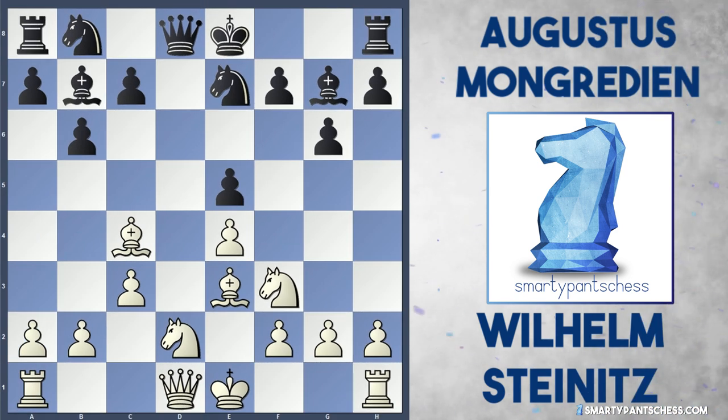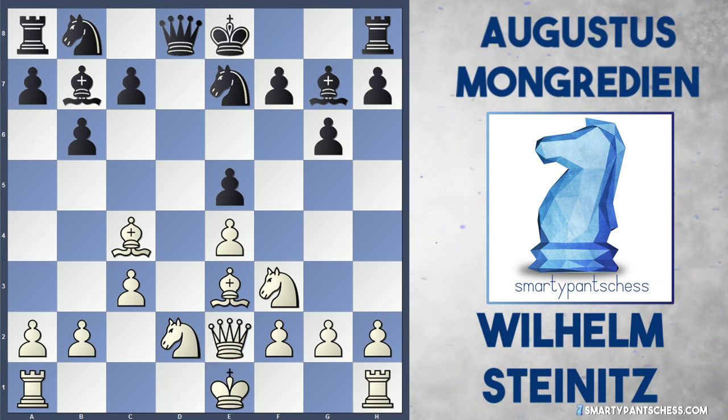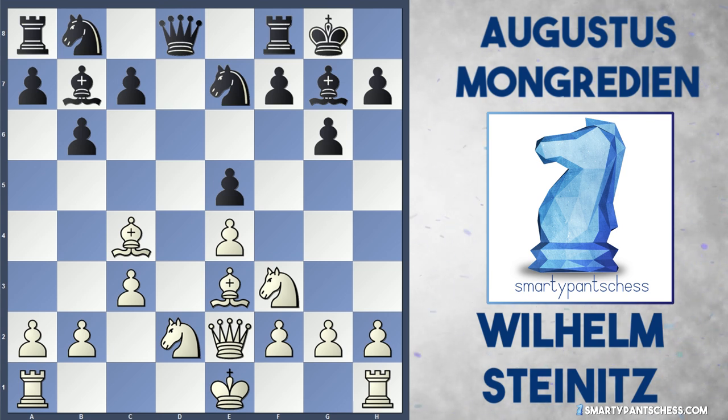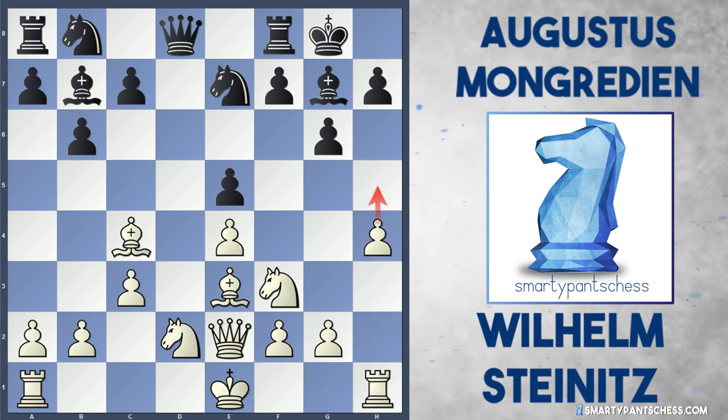But instead Steinitz played queen to e2, and white's position isn't that bad. Black castles, and Steinitz played h4 — a typical move in this sort of position, trying to crack open black's position. White doesn't need to castle yet and could potentially castle queenside if needed. But white's position is very strong at the moment and black's got to be quite careful.